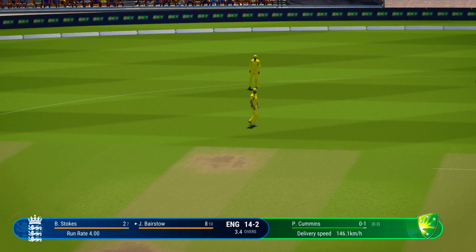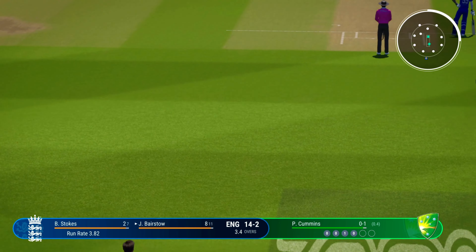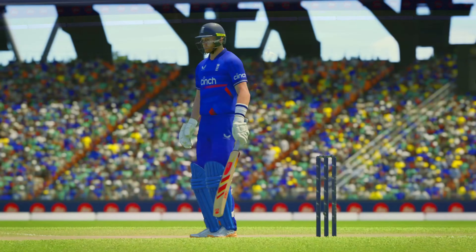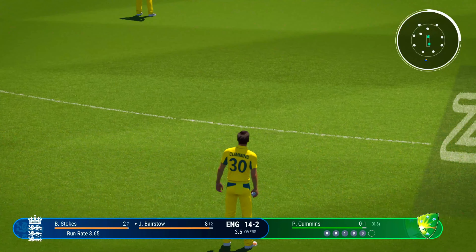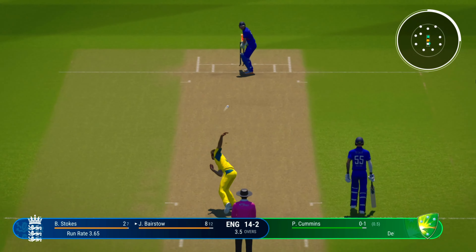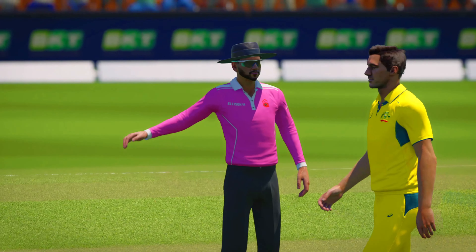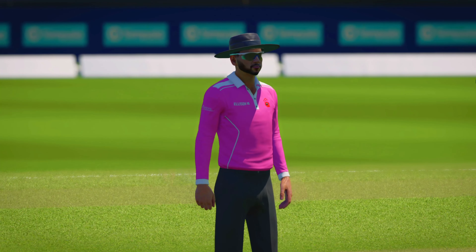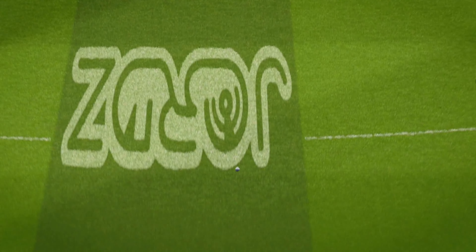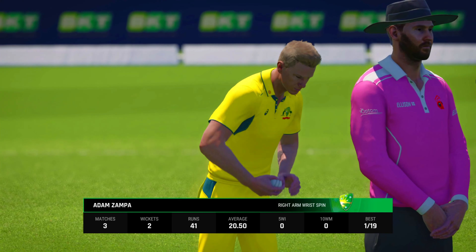In the air and gets away with it — risky shot with a few slips in place, but timed well enough, and that'll be four. Not a great delivery, got it full, lucky not to be hit to the boundary. Gets that away well — what a lovely shot, it flew to the boundary. Well, you can't fault that shot, nicely played and it was four runs all the way. Going with spin now — new bowler into the attack for Australia.